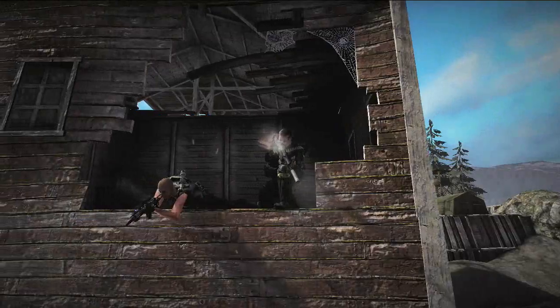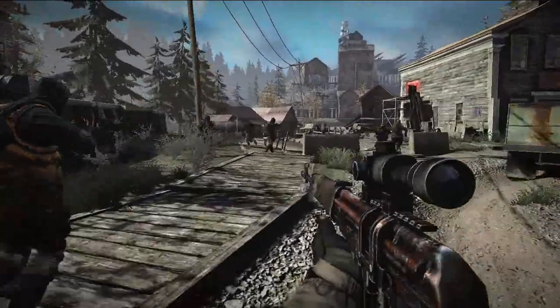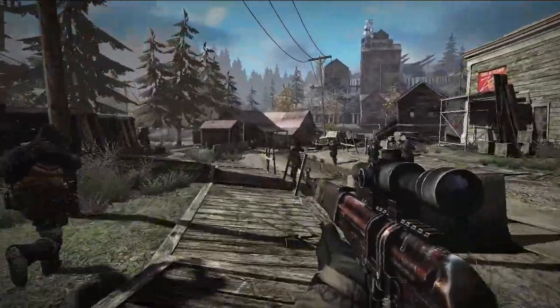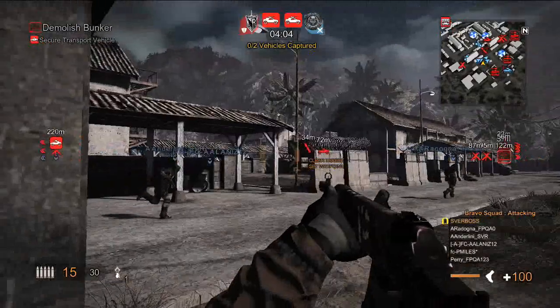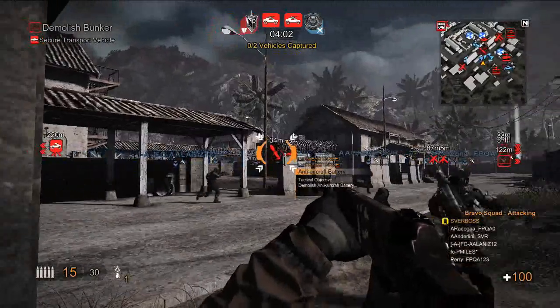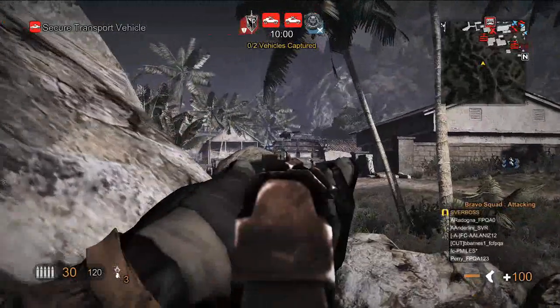A lot of games give you the ability to chat, which is great, and we have that support as well — that's how players really coordinate and act. But we also have enough tools built into the game that without any kind of chatting, I can point to an objective — a bridge, a gate, a bunker — and give all my squad mates an instruction. They'll all hear the audio and they'll have a visual indication in the world of what to go do.